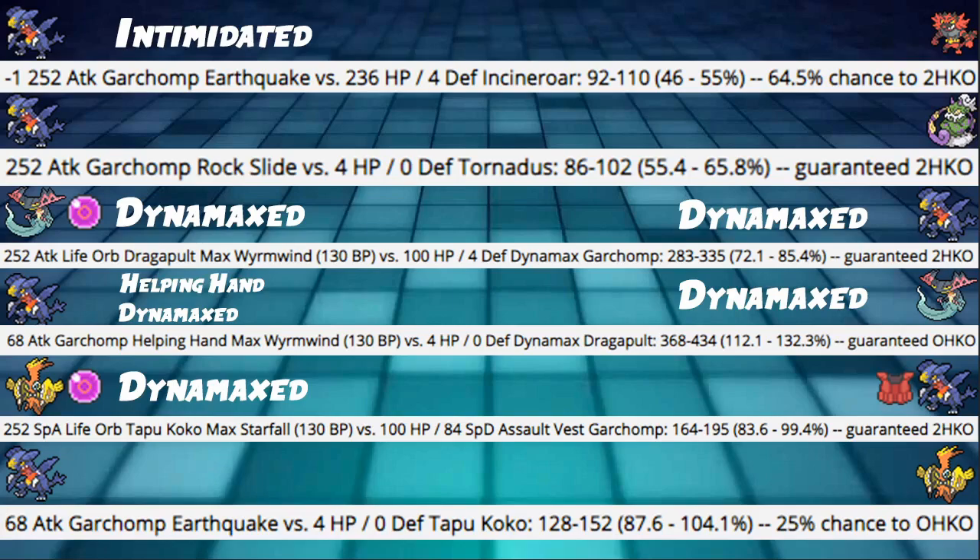One of the main calcs for the defensive build: 252 SpAtk Life Orb Tapu Koko Max Starfall into our Garchomp with 100 HP, 84 Special Defense, and Assault Vest — capable of living that, hitting 83.6 to 99.4, guaranteed to not KO. Your opponent's going to think they got you — boom, you lived. Then Garchomp Earthquake into that Tapu Koko — this should have been Max Quake, but raw Earthquake hits 87 to 104, which is really good, and that's only with 68 Attack. If you max, you're killing it. So yeah, the clap back is easy.